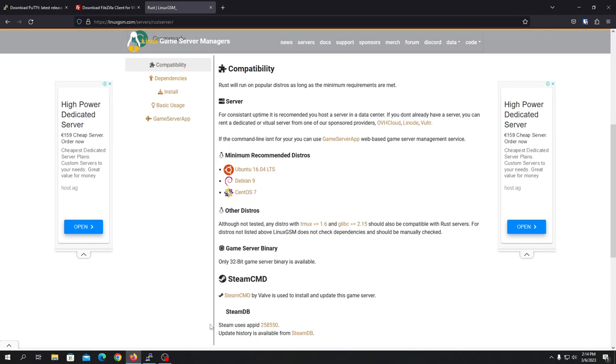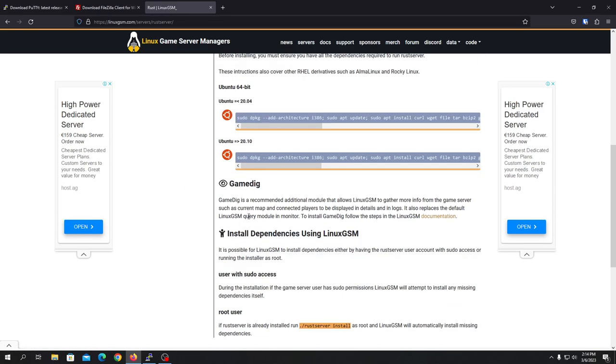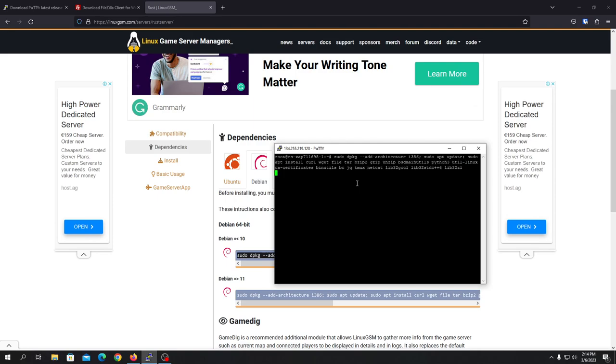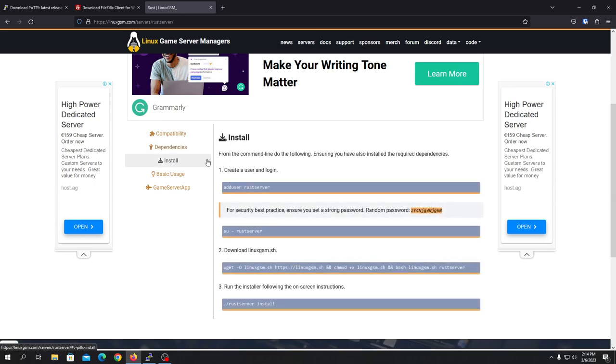Once you're on the LinuxGSM page, check the compatibility — the minimum recommended specs are shown there. You'll need to install some dependencies for your server. I'm currently using Debian 10, so I'll copy the Debian 10 command. If you are using Debian 11 or something else, use whatever matches your system. Press Ctrl+C to copy and right-click to paste in PuTTY. I already have the dependencies installed so it won't download anything, but for you it may ask you to press Y to install.